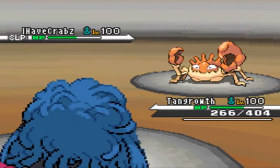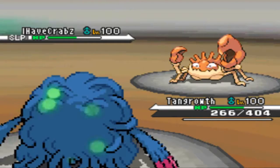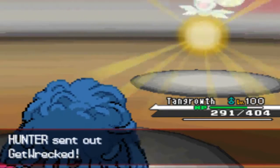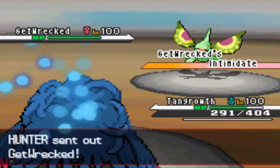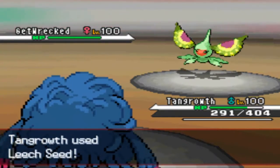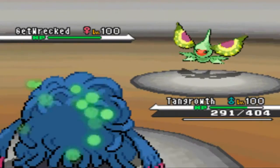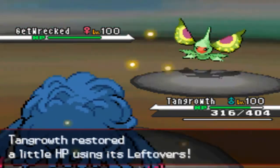I'm going to be able to take whatever move he has, so I'm just going to put him to sleep. He gets off an X-Scissor, which does about a third. My Sleep Powder puts him to sleep. I go for the Leech Seed on the switch just to get health back, because Leftovers and Leech Seed are amazing on a wall.